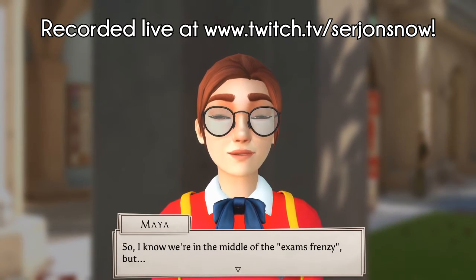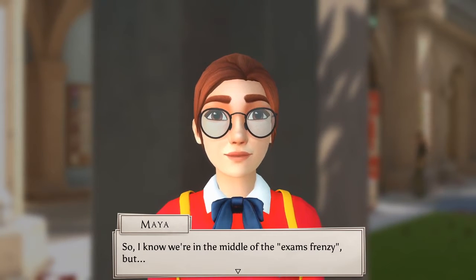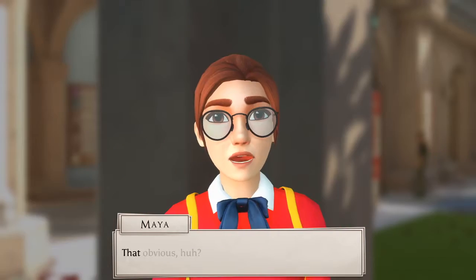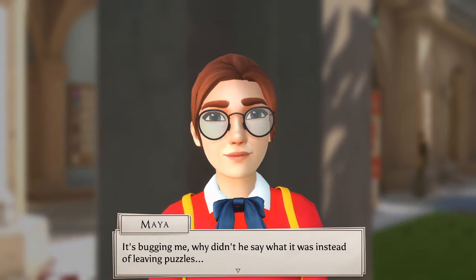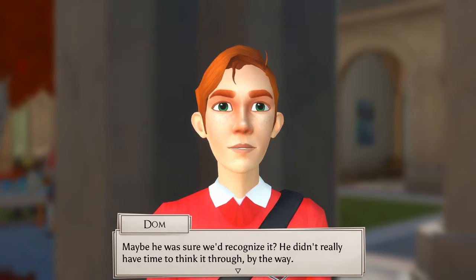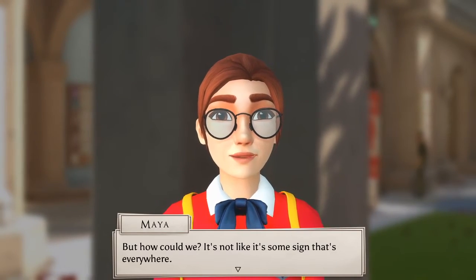She will not let up about this thing. I'm just trying to focus on my exams, and she keeps talking about Ed's puzzles or whatever. I know we're in the middle of the exams frenzy, but you want to talk about Ed's symbol? That obvious? It's bugging me. Why didn't he say what it was instead of leaving puzzles? Maybe he was sure we'd recognize it. He didn't really have time to think it through. But how could we? It's not like it's some sign that's everywhere.